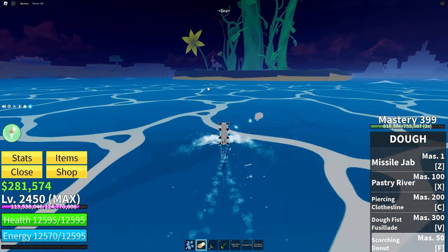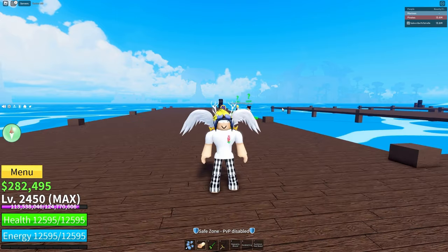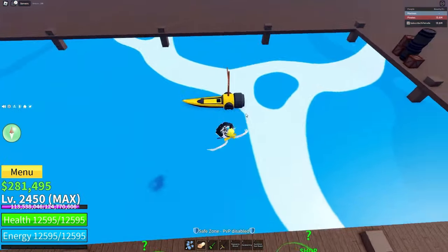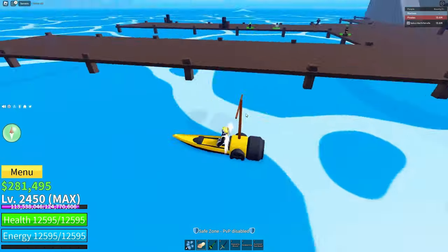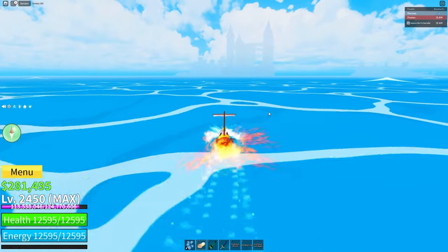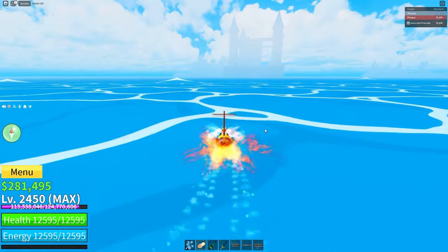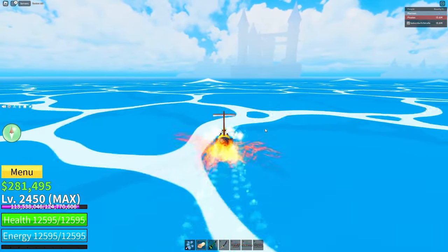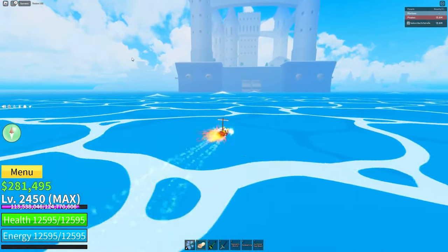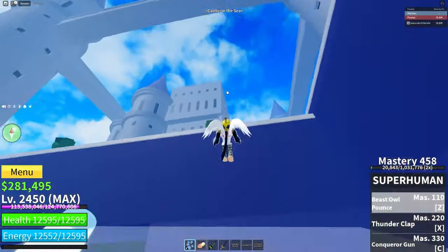Next you're gonna want to make your way over to Third Sea. Once you're there you're gonna want to unlock all the new fighting styles. Let's start with Electric Claw. Buy a boat and make your way to mansion. For Superhuman you actually only need 300 mastery, but for the fighting styles you need for Godhuman it's 400 mastery — that's why I had you get 400 mastery instead of 300.